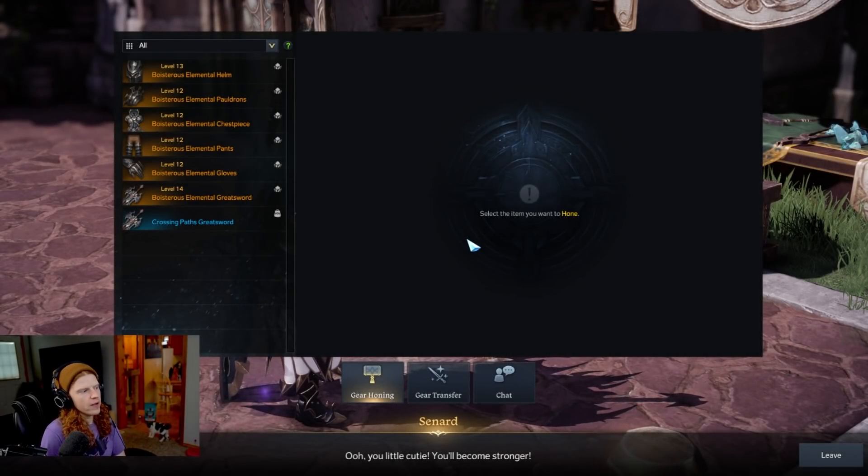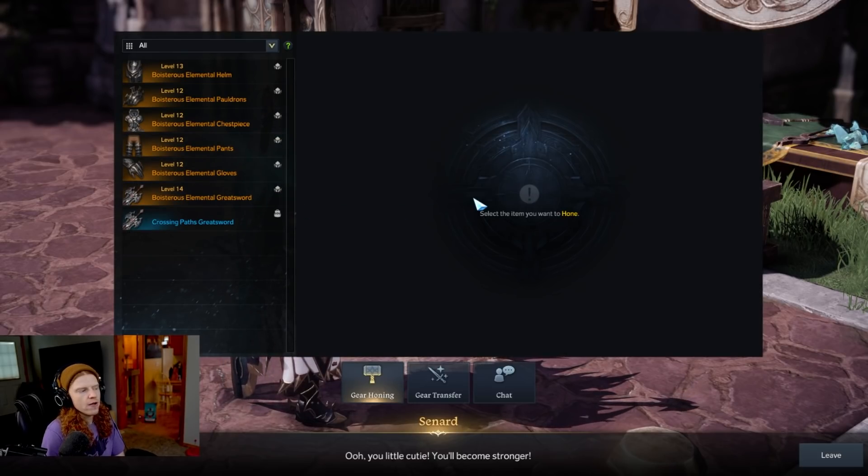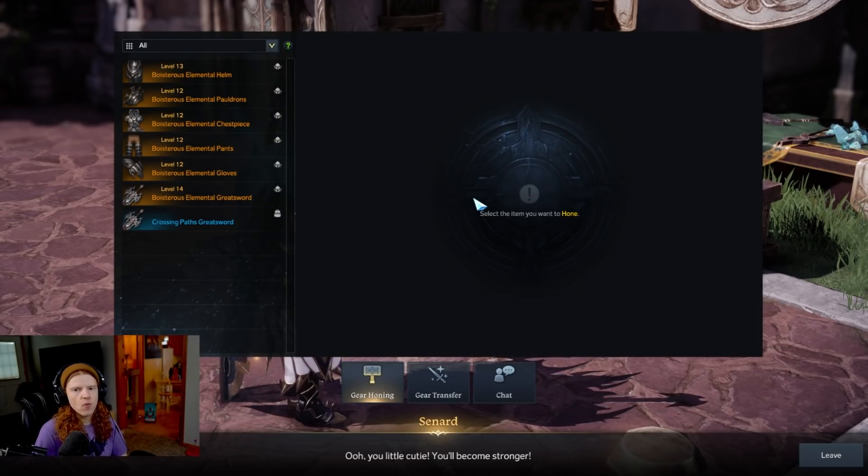For instance, if you look at my gear here today, I have 13, 12, 12, 12, 12, and 14. These are the levels of my currently equipped gear.